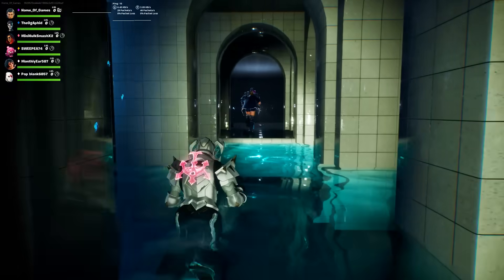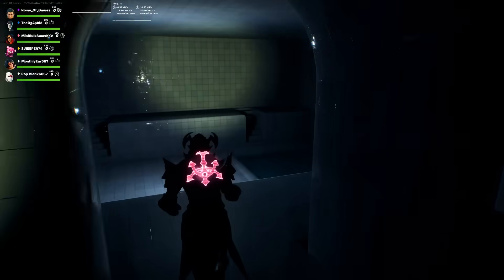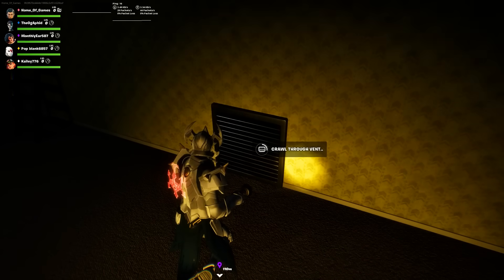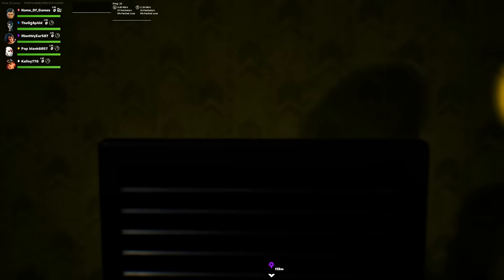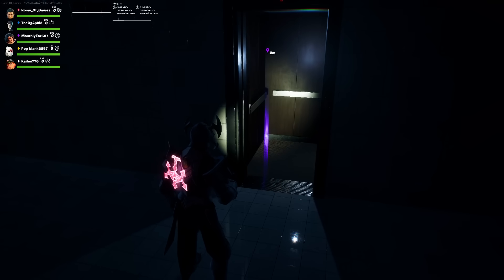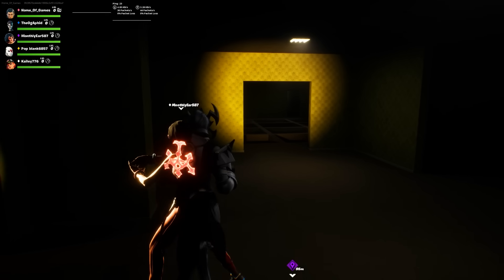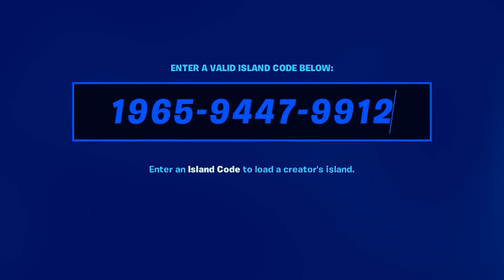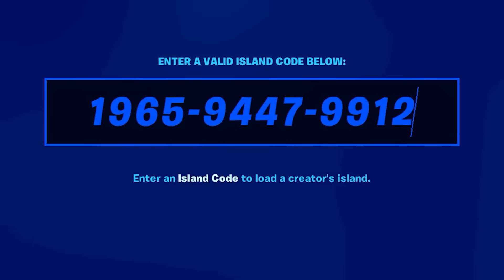There isn't exactly a point to this island other than to go around and explore, but there are some secret easter eggs on this map. For example, I was able to find one where you could actually climb through a vent using a brand new feature available in Unreal Editor. I think it's actually super cool to finally get to experience the Backrooms for myself. If you want to check out this island, the code for it is on your screen right now.